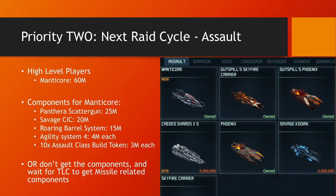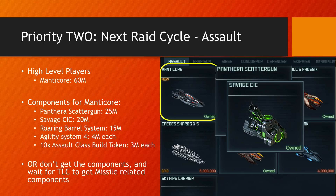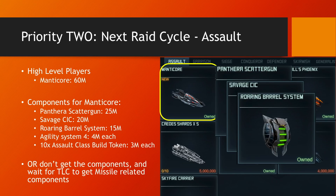Moving on — if you're a high-level player and you can score good points this raid, either alone or with a friend, go for the Manticore. It's the top prize at 60 million points and it will be available again next month, probably for a lot less points. So the Manticore, and then you can either wait for the TLC where the missile-related components will be released, or go for the whole Scattergun build. You get the Panthera Scattergun for 25 million, the Savage CIC for 20 million, and optionally the Roaring Barrel System for 15 million. If you can't, just get the Scattergun and the CIC, because you can use existing specials in place of the Roaring Barrel System and wait until next month when that special will be available for a lot less.